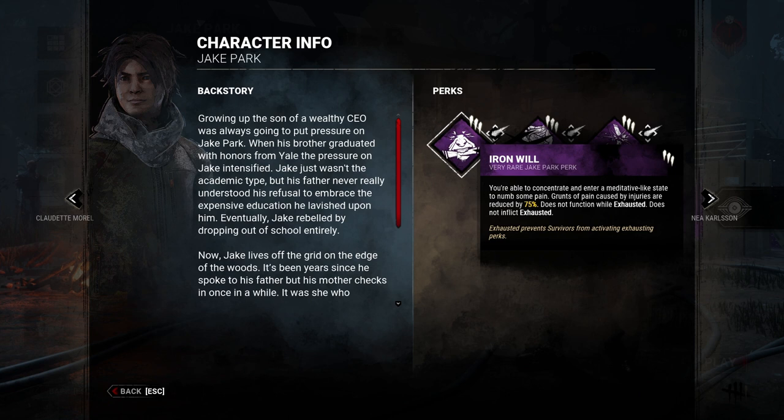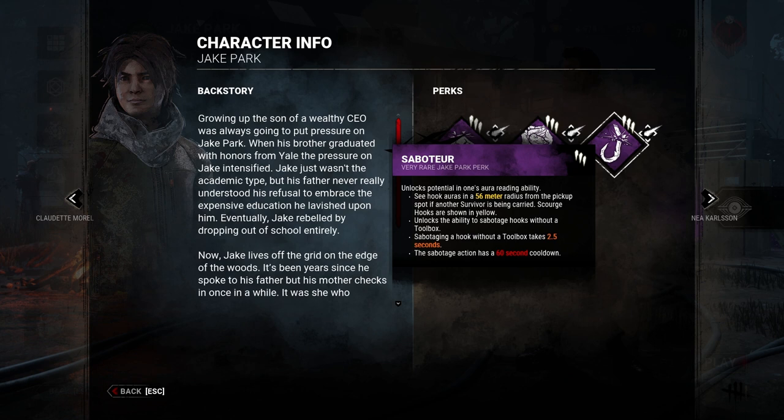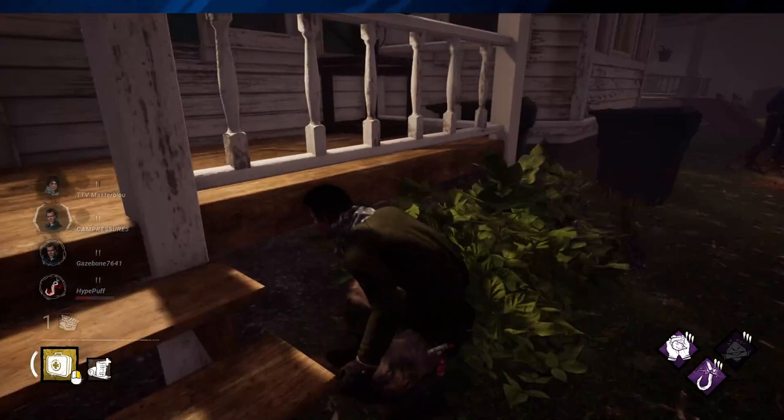Jake's three perks are Iron Will, Calm Spirit, and Saboteur. Each of these perks provides a distinct advantage in various situations. Iron Will reduces the grunts of pain when Jake is hurt, making it harder for the killer to hear him. This is especially useful for hiding in lockers or other hiding spots.